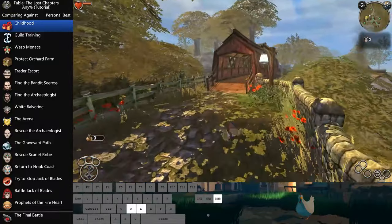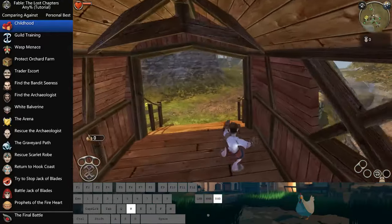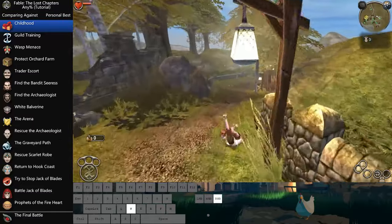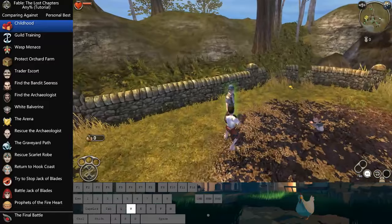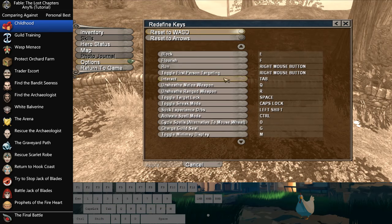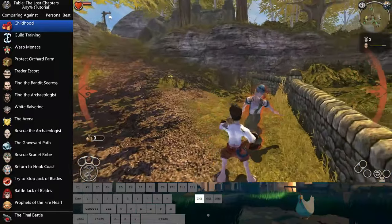The first place you want to go is over across this bridge, downhill, to beat up the bully. This section is pretty much all about movement. Make sure you have your key binding set up right — I clearly didn't bind that. That's important.